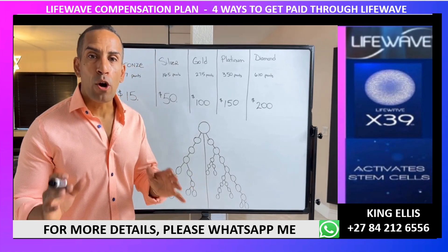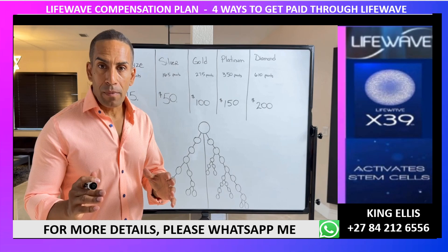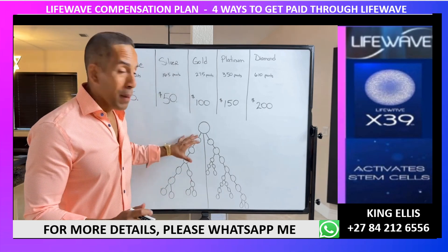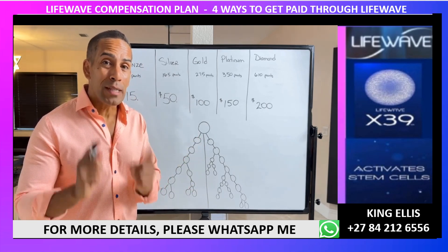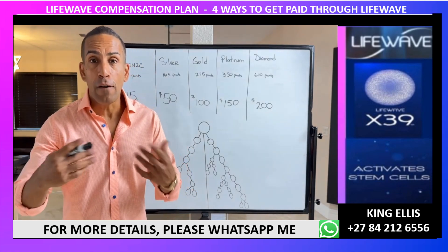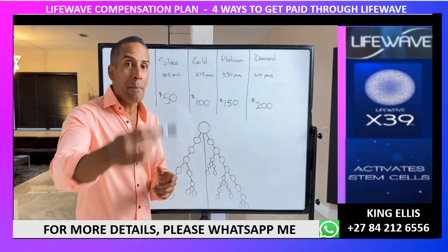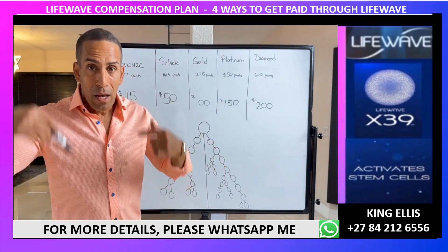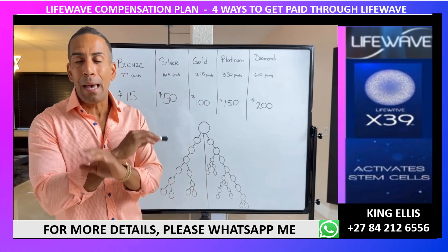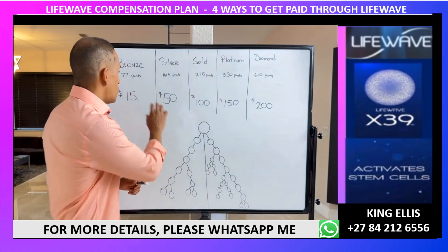Now we're going to talk about the second way to earn commissions with LifeWave — this is the binary. The binary pays you up to $25,000 per week for everyone you sponsored, everyone they sponsored, and on and on to infinity. This also includes people that might come from upline overflow.